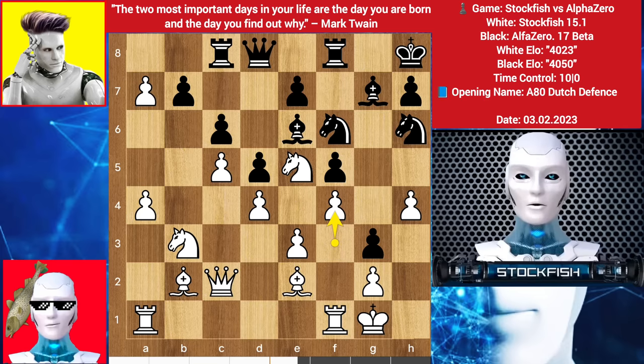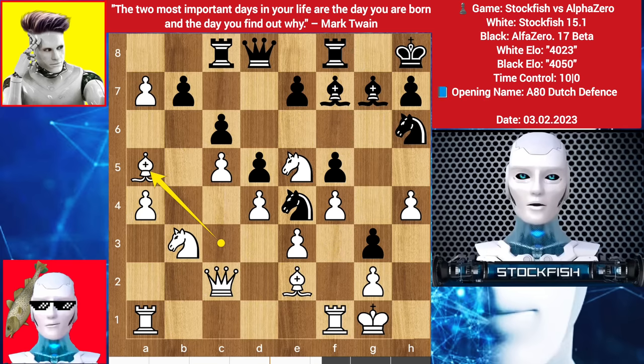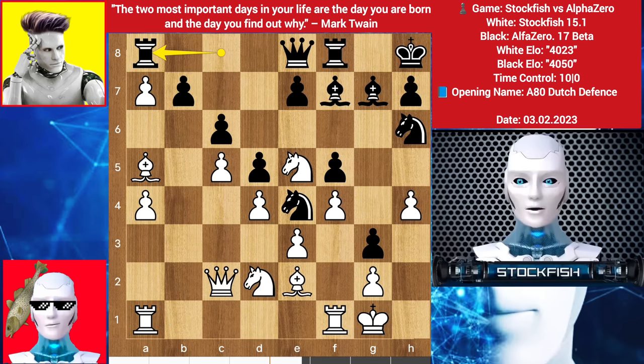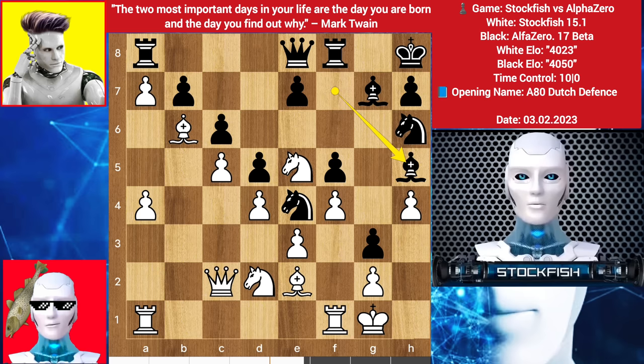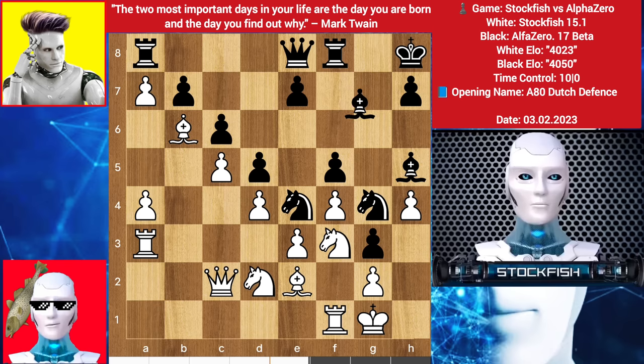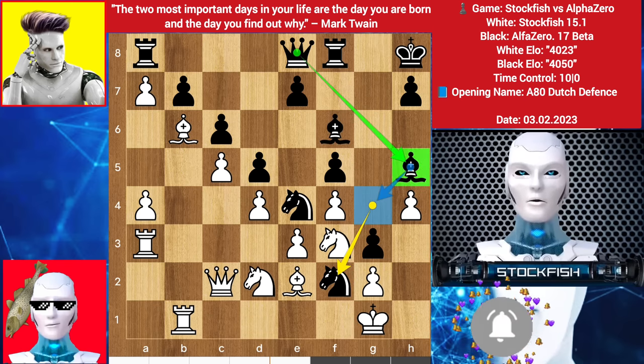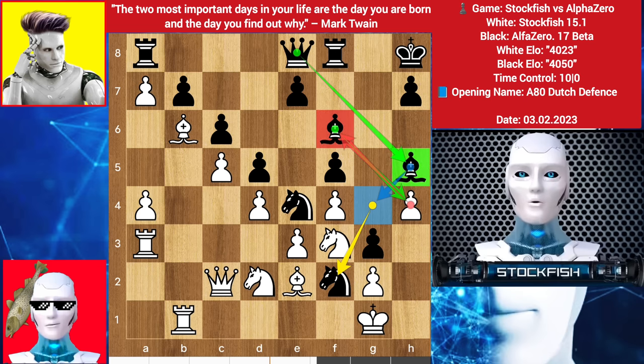After g3, f4, knight here, bishop goes to a4, queen slides, knight goes to d2. I am targeting the knight and also threatening to play rook here to target this pawn, so rook to a8. Bishop here, bishop h5, knight here, knight g4 targeting the pawn, rook up to a3, bishop here, rook b1, knight goes to f2. Alpha's plan is to play bishop here, queen h5, bishop takes, then move the bishop back to bring the queen to h2 square.